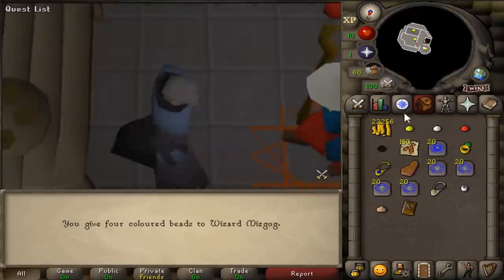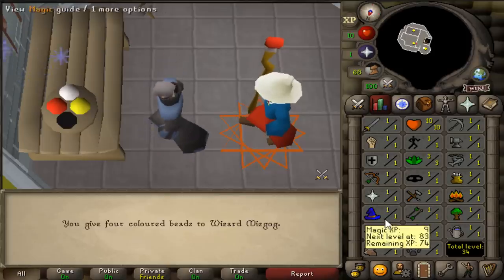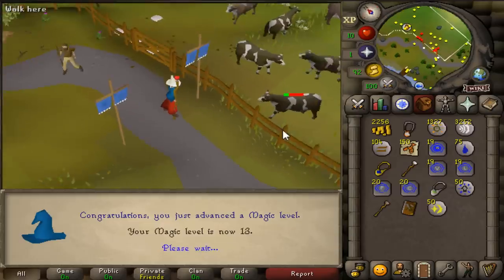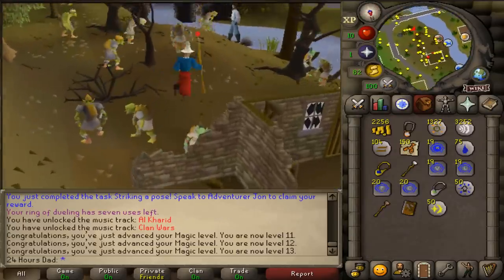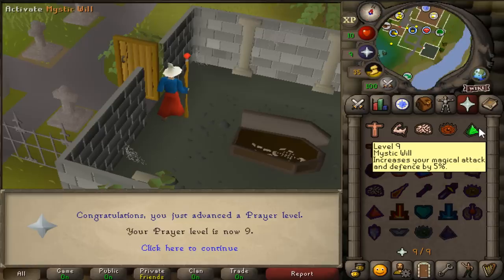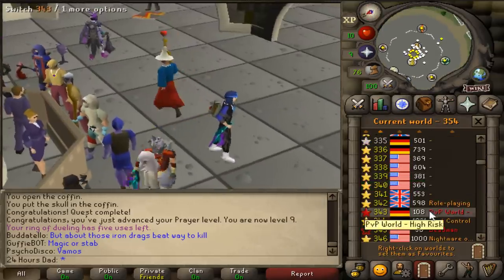The Imp Catcher quest is incredibly simple — you just need the beads and you get the XP. We go from level 1 magic to 8 magic, burn some meat, and reach 10 magic. Training on cows brings us to 13 magic. Now I'm going to go get the Restless Ghost done — I don't think you need anything for it. That gives us level 9 combat and level 9 prayer, the perfect amount before heading to PVP worlds for looting.